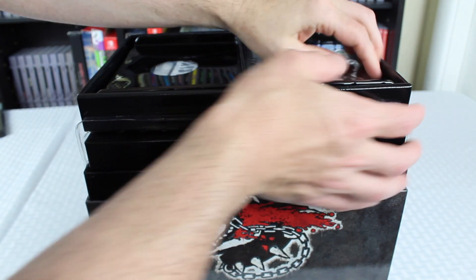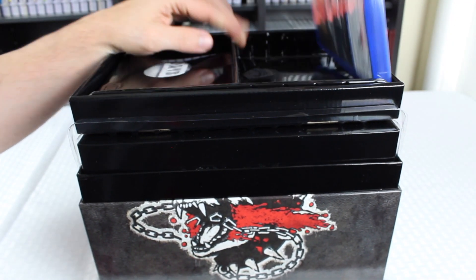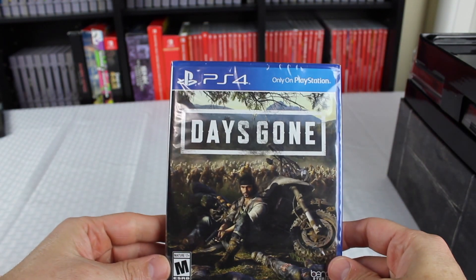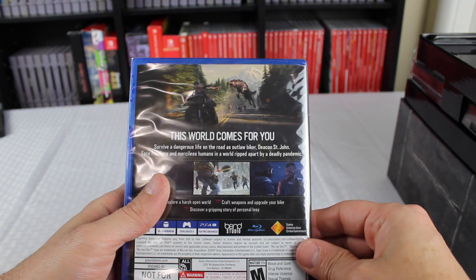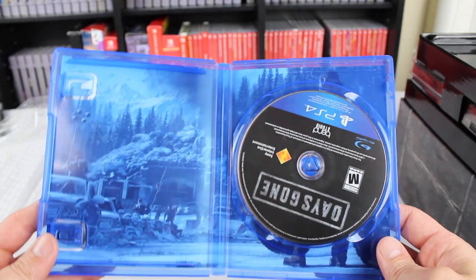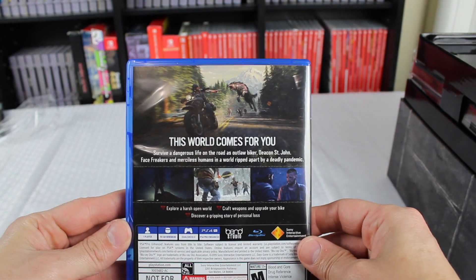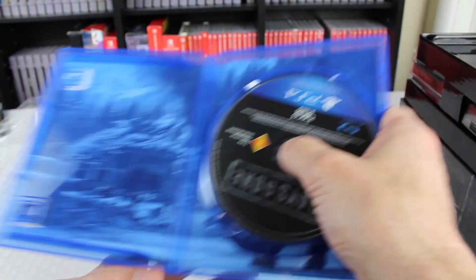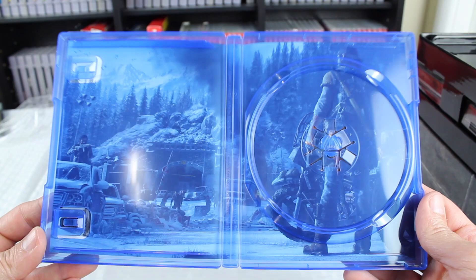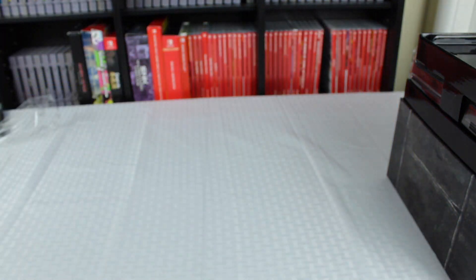The game is in here, packed down pretty tight. This is just the actual game itself. On the outside you've got the game cover, here's the back, and on the inside they actually have a really nice inside cover artwork. Then there's a little pamphlet inside that has the downloadable content codes.